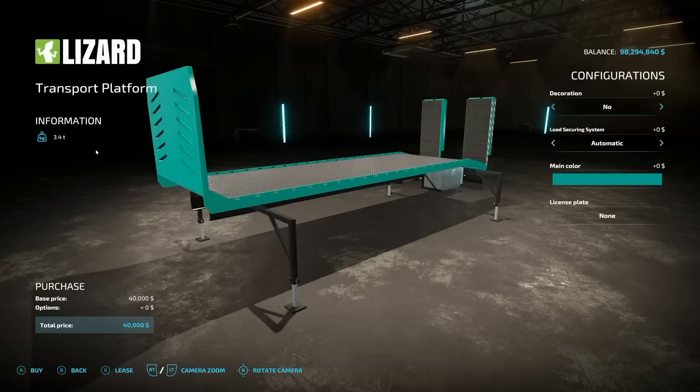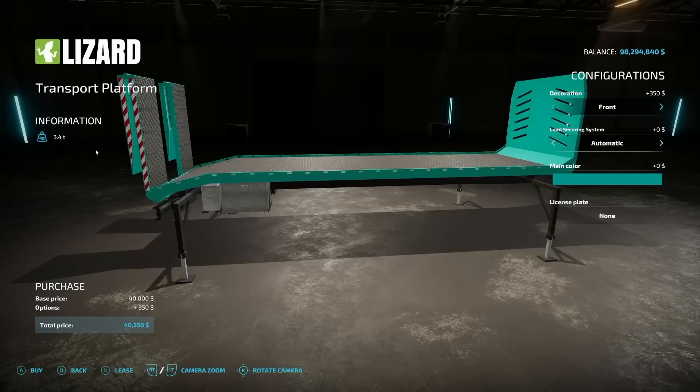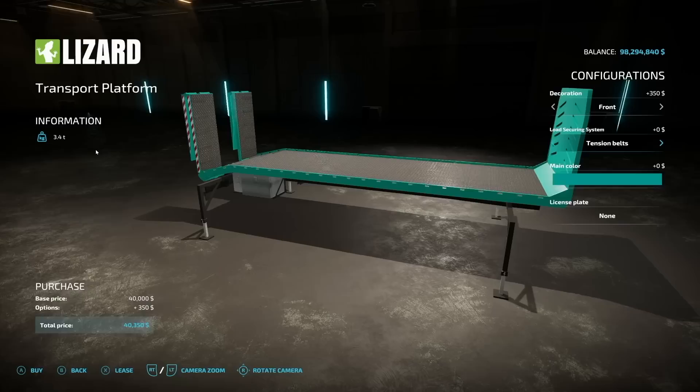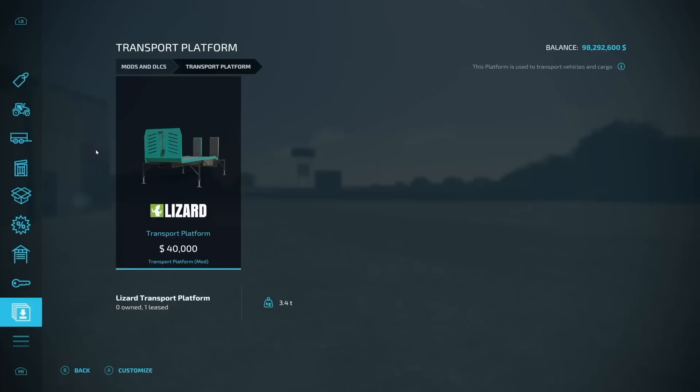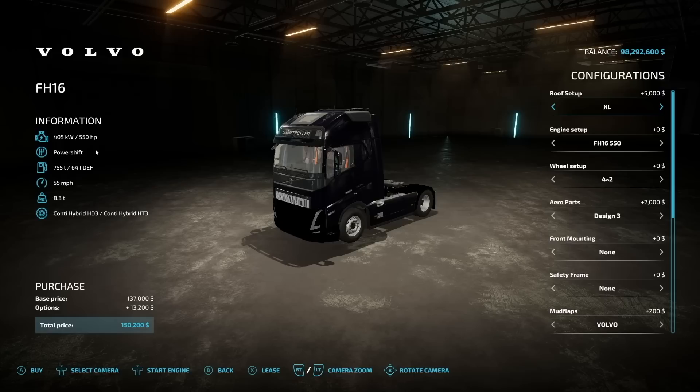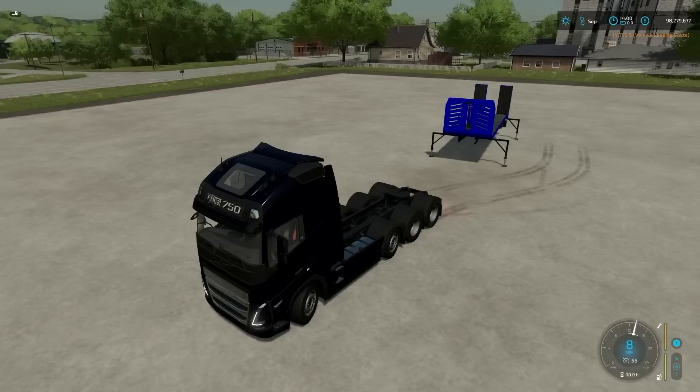Next up from HR Forest we have their Transport Platform. This goes on a fifth wheel. You can do a couple different decorations — a bucket and a broom. Load secure system: automatic or tension belts — go with tension belts for sure. Main color options available. They recommend using one of the new Volvo trucks, so we'll do exactly that with a big engine setup on the back. You can see they're pretty identical in sizing but it hooks up via any fifth wheel.